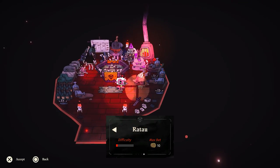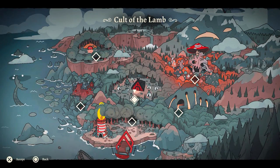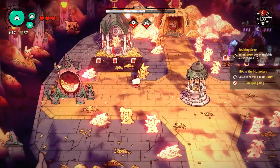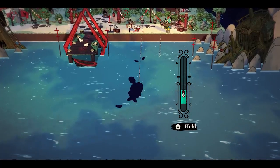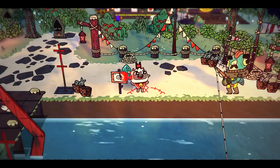Lastly, you can also do side quests and travel outside your cult in search of extra resources and to interact with other characters. There are 5 places you can visit where you can get necessities like gold, wood, and other materials. You can also play mini-games here, from catching fish to playing knucklebones.